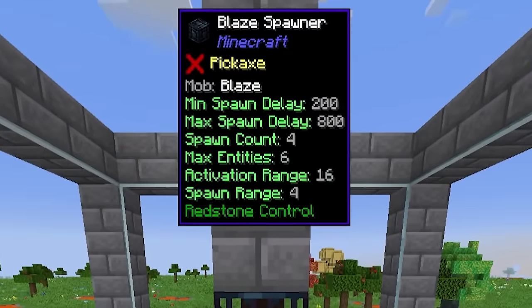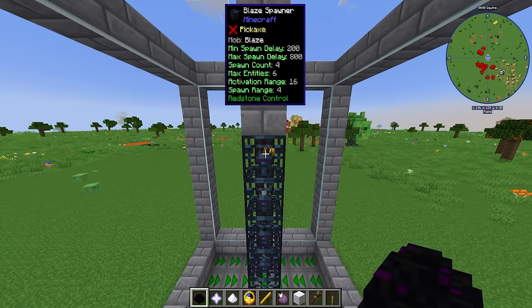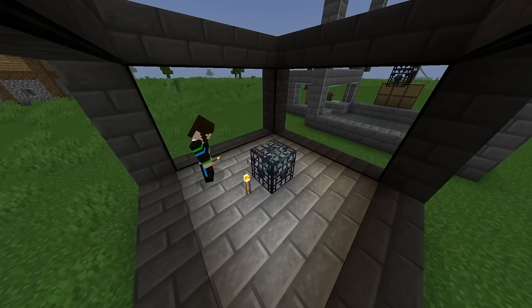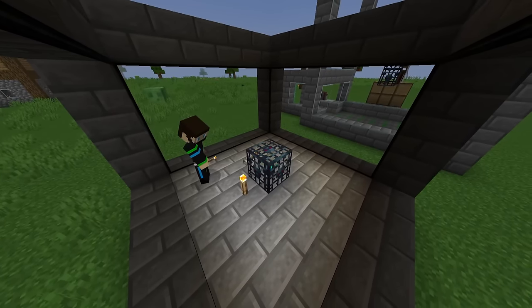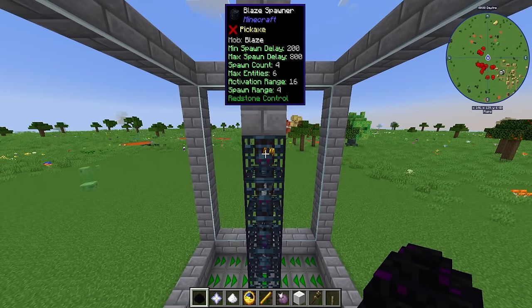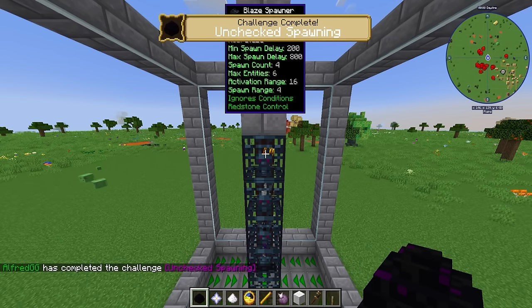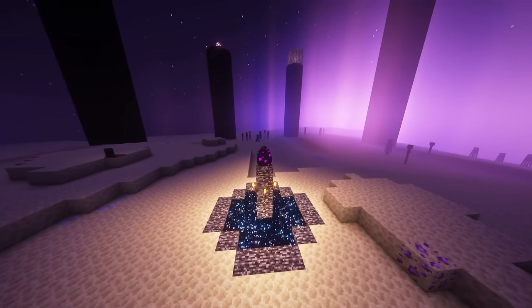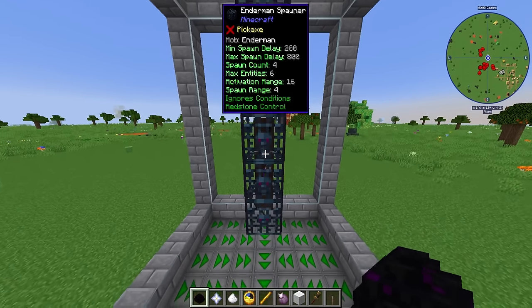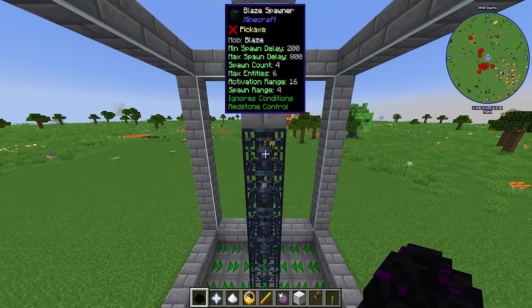Now we want to upgrade our spawners. The most important thing to understand is that certain mobs have certain conditions to spawn — for example, hostile mobs need no light to spawn. Most if not all of these conditions can be bypassed by using a dragon egg on the spawner, which makes it automatically ignore conditions. Just so you know, every time you kill the ender dragon in All the Mods 8, he does drop an extra dragon egg. So go ahead and use a dragon egg on each one of our spawners — that way, anytime you want to change the mob on a spawner, just hit it with the mob egg and you don't have to worry about conditions.